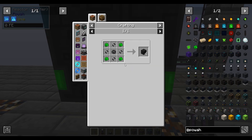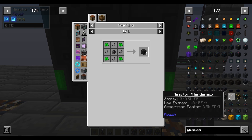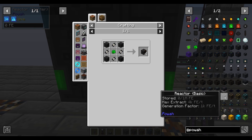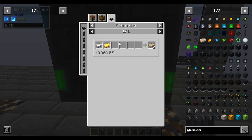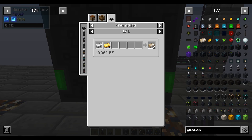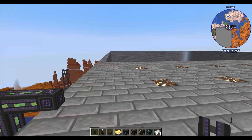Then you can get to your hardened tier, which is going to require some energized steel and a few other things like the dielectric paste. To get the energized steel, it's just gold, iron, and you grab these energizing rods.